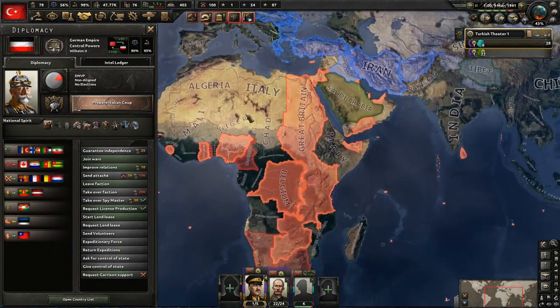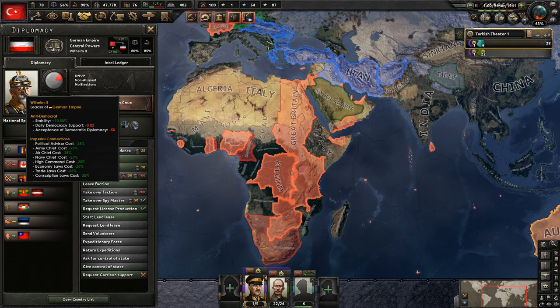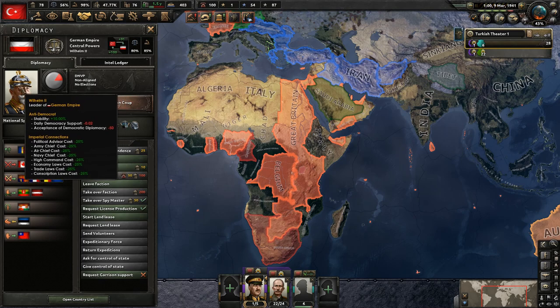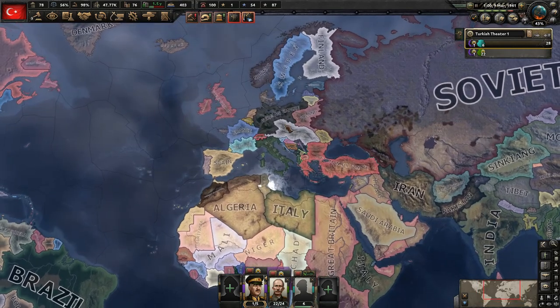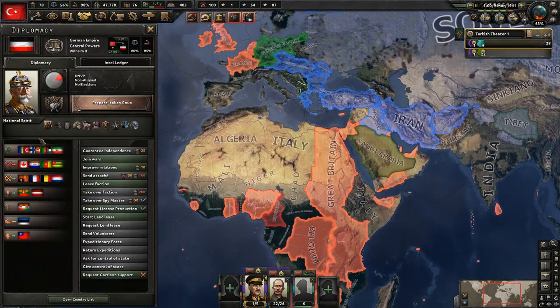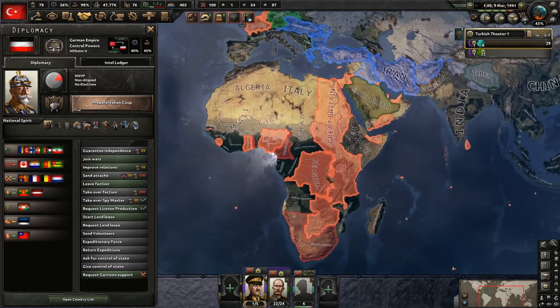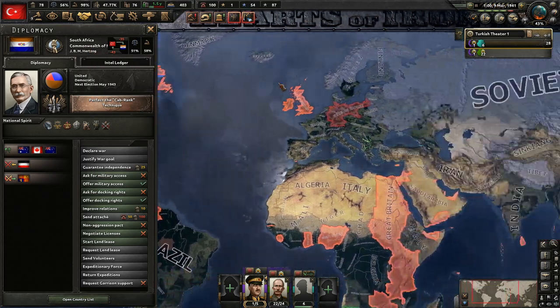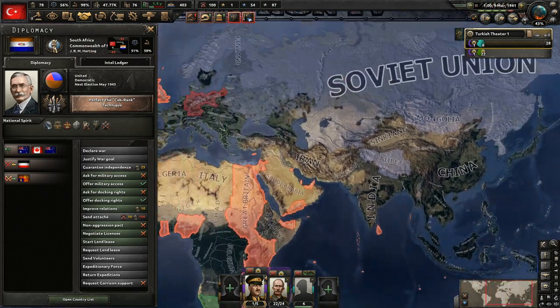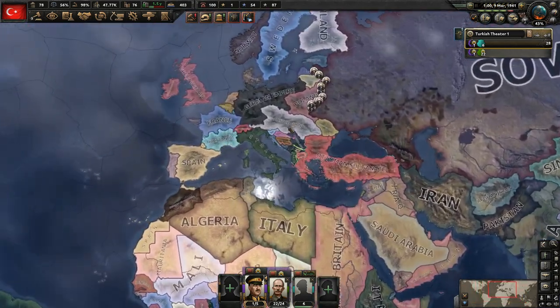It just feels like Africa is not the thing we should be most concerned about, but of course Wilhelm II has got to go get territories in Africa — he needs colonies. The old man here is just not doing the most sensible thing, but whatever, I guess they're easy to conquer. The problem here is that the Commonwealth of Nations brings in Canada, Australia, and New Zealand — bringing in a bunch of theaters I don't feel like we need to be in.